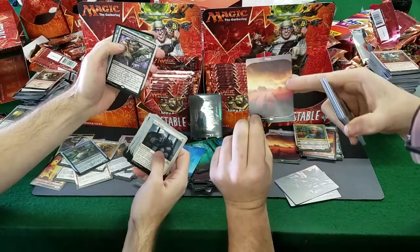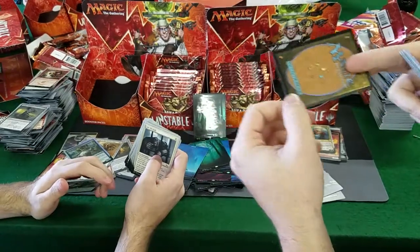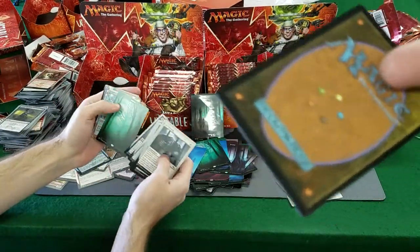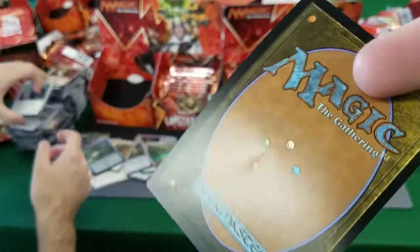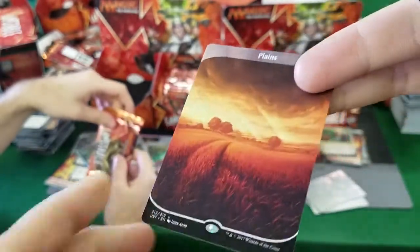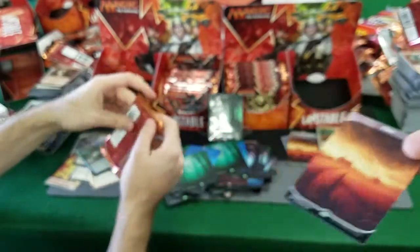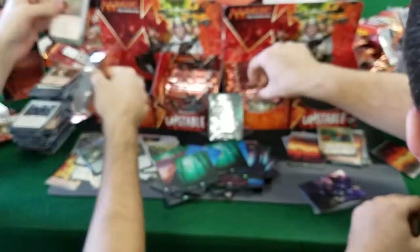Oh God, that's really chomped up - that one's really messed up. Right out of the pack. Nothing else in that pack is screwed up. You can kind of see it there - when I bend it, you can really see there's a heavy crease in there. Good thing it's a plains. Hey, I run white. In terms of value, it could have been a foil, it could have been the foil swamp. Thankfully it is not.